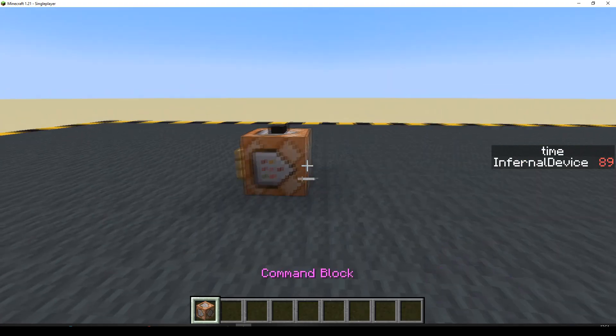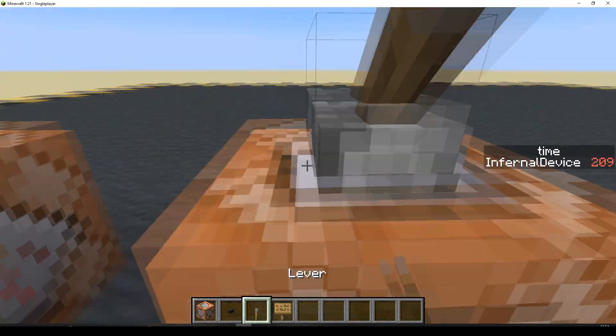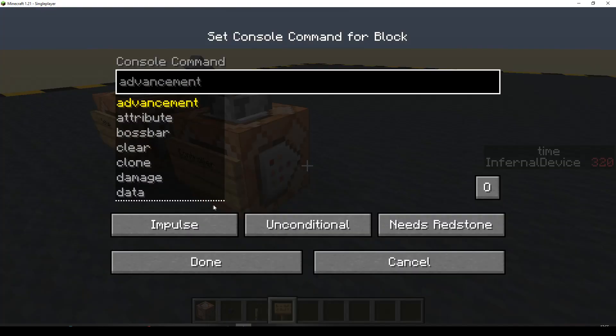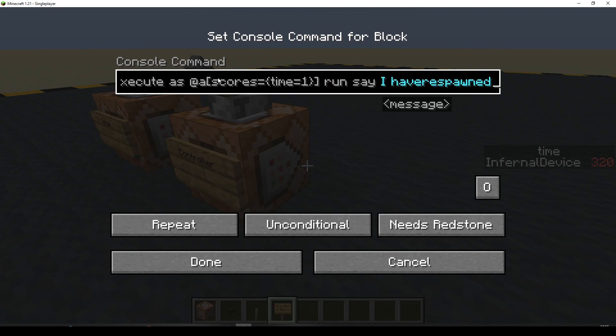I've had a problem with checking for exactly one. Sometimes it works, sometimes it doesn't. So instead of just saying execute as all players whose score 'time' equals one, run say 'I have respawned' — that works usually, but occasionally it seems to skip the one and it doesn't work. That's not going to be very good for a system that you need to be running — you want to know it's running.